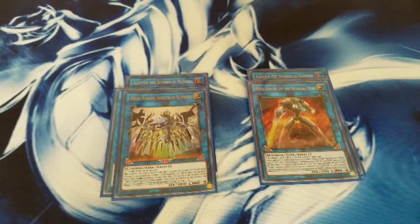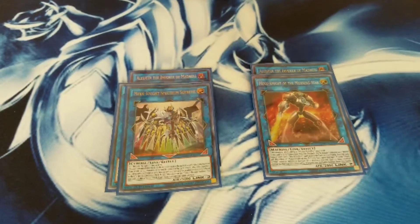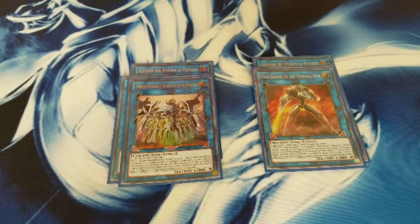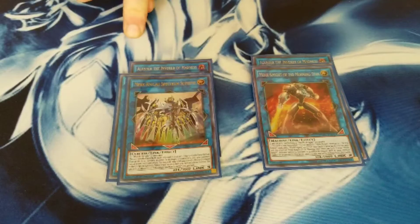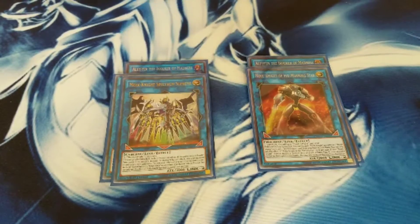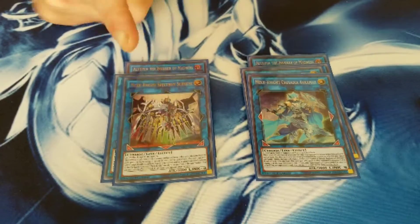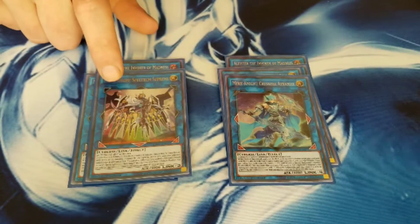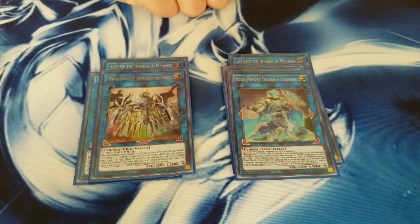One Supreme Spectrum. Just make him alone in his column and he can attack directly. If he doesn't point to anything, he cannot be destroyed by card effects — yours or your opponent's — and your opponent cannot target him. Really good. And then last for the Mechknight links is Avermax. If I end up on three Mechknights or two Link 2s, he's my go-to. He's basically a cheap man's Boral Sword.